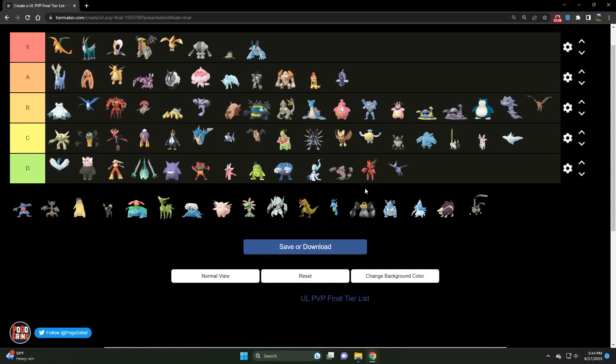We've got Togekiss — much like Sylveon, it's a C tier Charmer. It needed the Fairy Wind treatment on its Community Day — the Walrein treatment where it gets Fairy Wind plus whatever else — but they didn't do that, so it's struggling. C tier Charmer for sure.